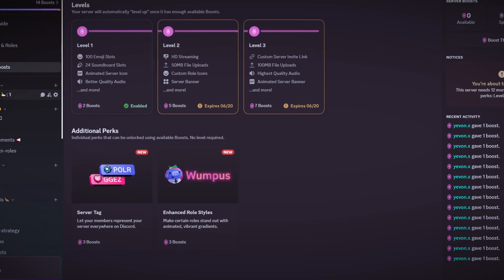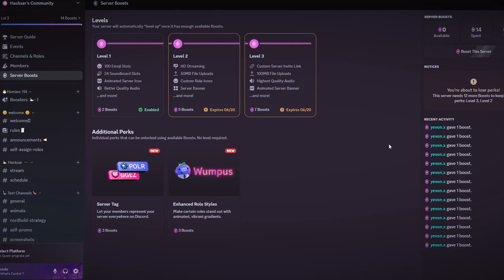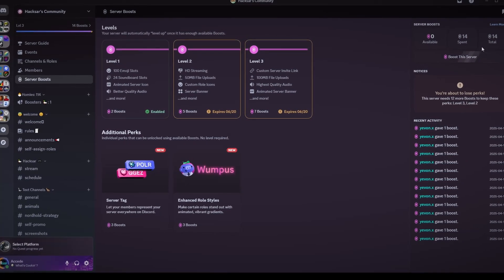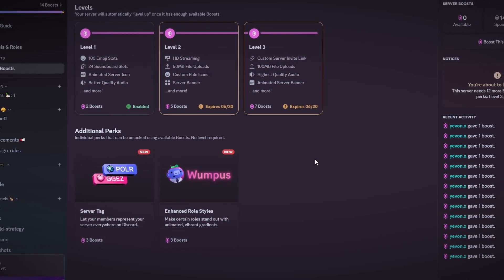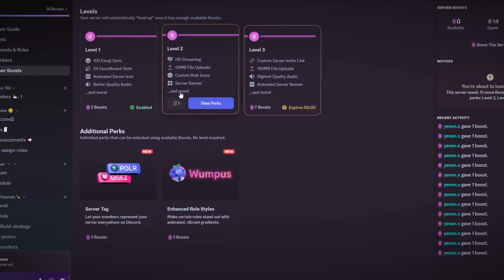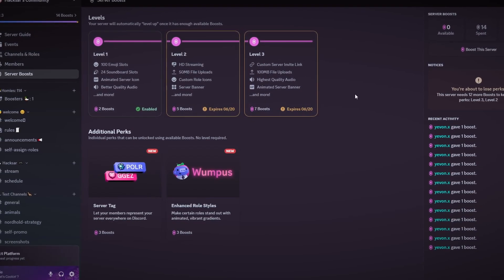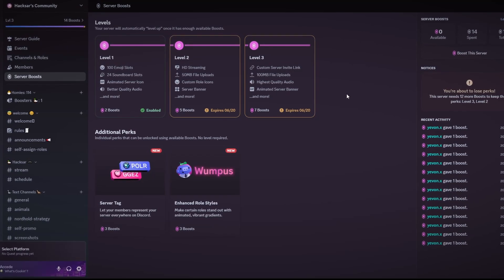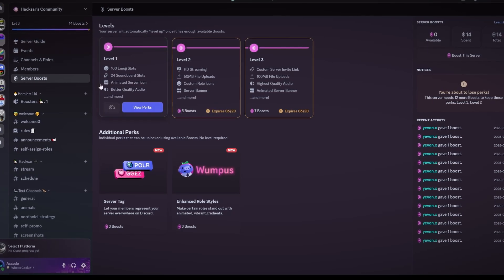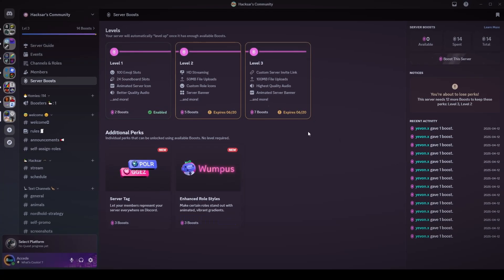Go to the Server Boost tab and you'll see the different levels and the new perks they just added. This is the new system — you have to spend boosts in order to get perks. So you can't have level three and these new perks if you only have 14 boosts, because spending seven boosts for level three, plus five for level two, plus one and two for levels one and two totals all 14. It really depends on what upgrades you actually want — if you don't care about extra emoji slots, audio quality, or animated server icon, just downgrade and buy these new perks.